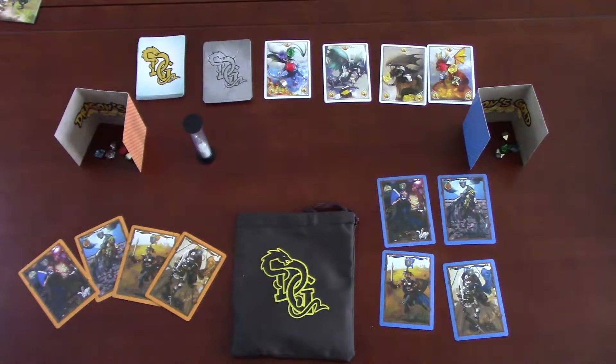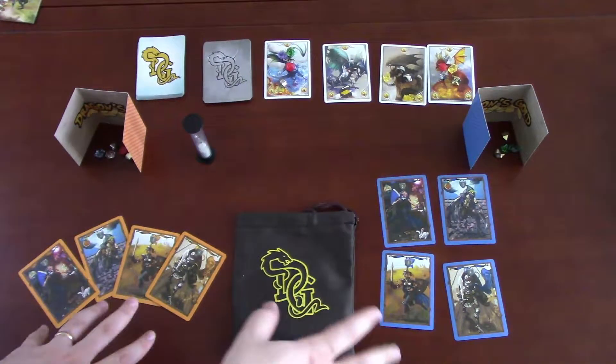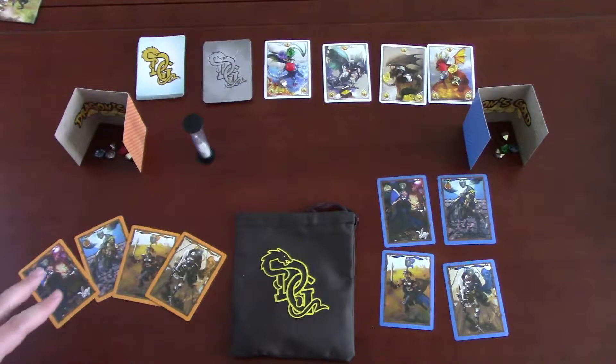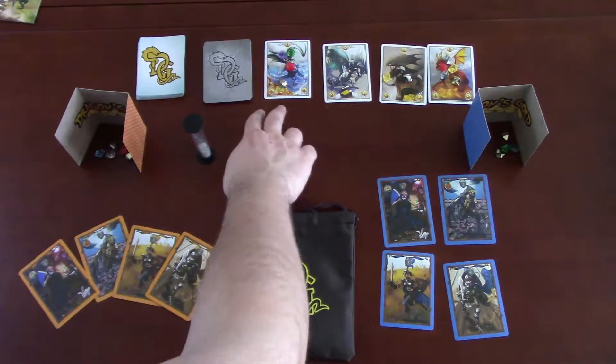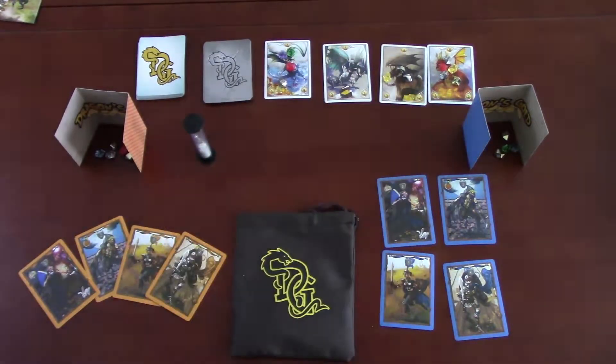At the table, this is what Dragon's Gold looks like when it's set up. It's for three to six players — we only have two set up here, but it's enough to get the idea of how the game works. You'll notice four dragons are set up in the middle with treasure tokens on them. You win by getting the most points, and getting the most points means getting the most treasure, though it's not a one-to-one ratio. There are basic and advanced rules, and point allocation differs between them.